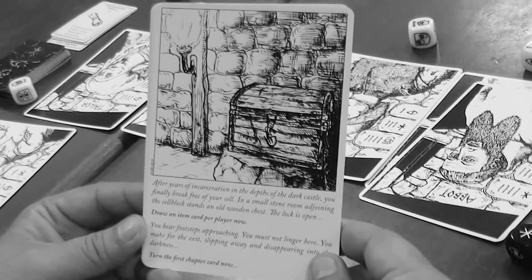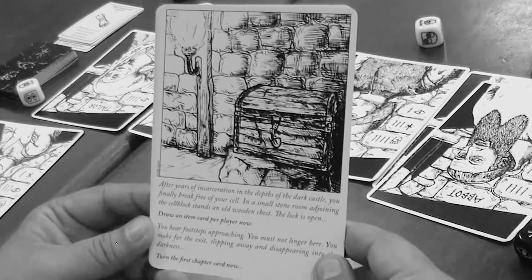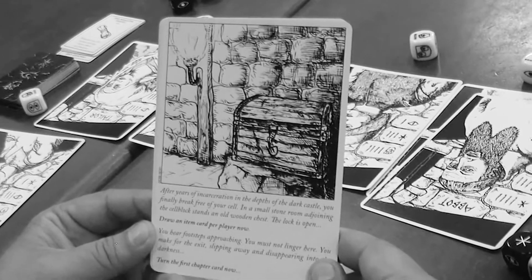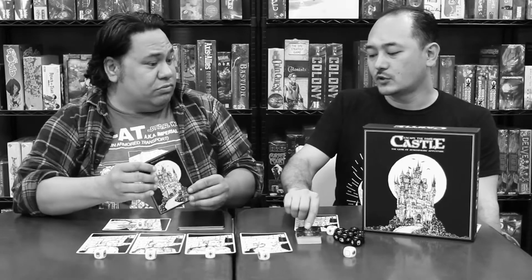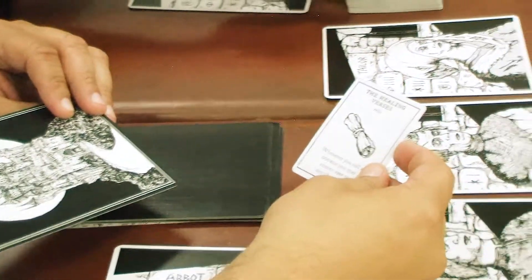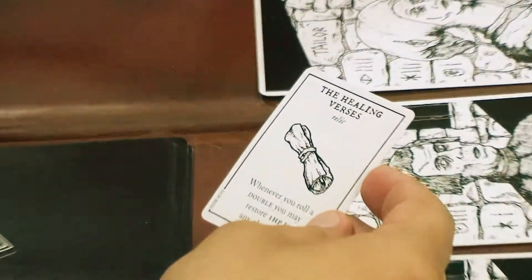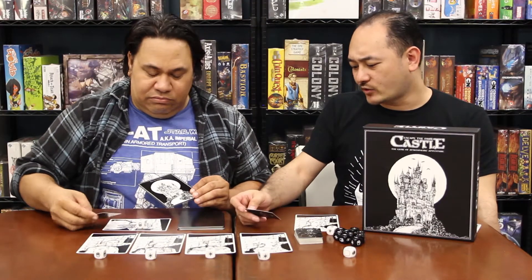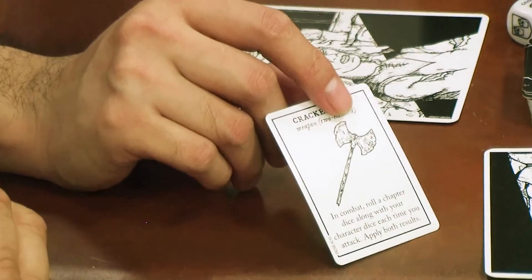You turn the first card over and read it in your most thematic voice: 'After years of incarceration in the depths of the dark castle, you finally break free of your cell. In a small stone room adjoining the cell block stands an odd wooden chest. The lock is open.' Draw an item card per player. I got a healing verse — whenever you roll a double, restore one HP to any character — and a cracked axe which gives an extra die in combat.